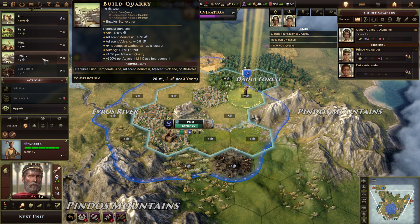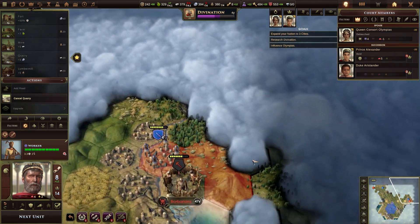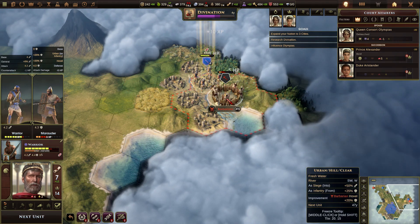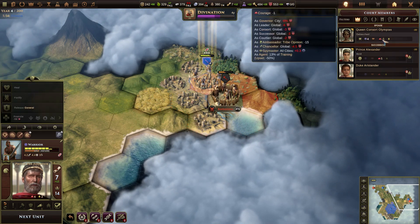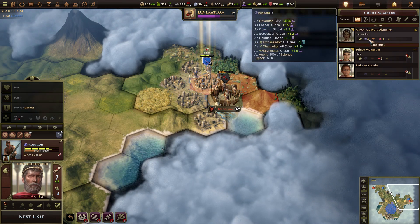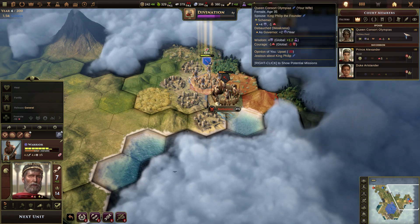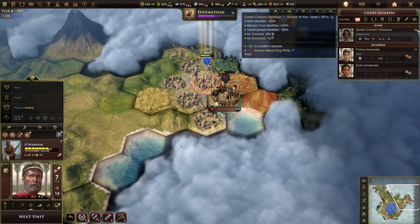Quarry. You've got two more years. You guys continue to attack these guys. I've still got an order left. So this is here — courage minus one. Oh no, it's her wisdom. How do I know she's upset with me? She's a schemer. Debauched. Lovely. Oh, that's her opinion of me — upset.